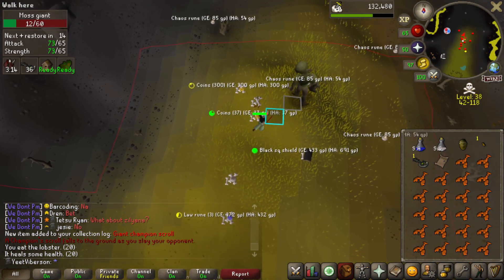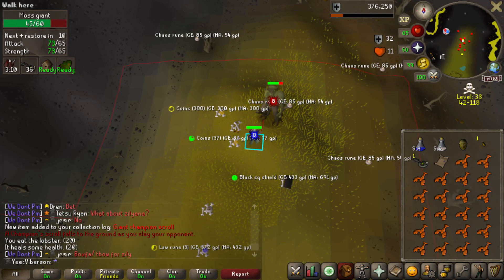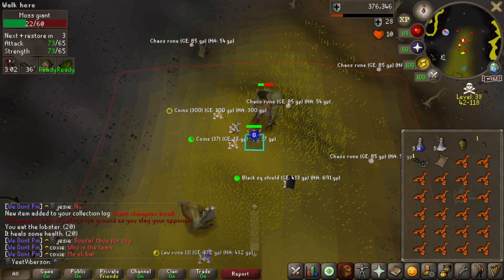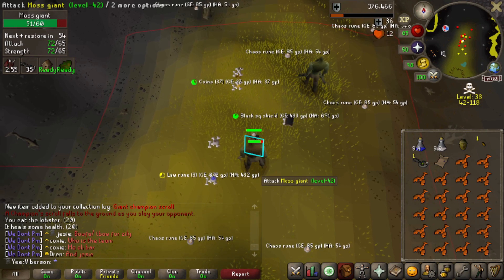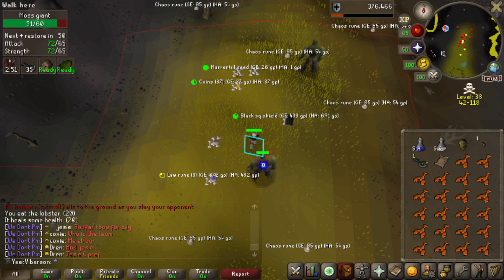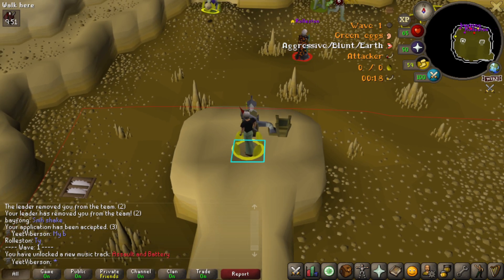That is a 1 in 5,000 drop, and I've killed 85 moss giants — holy crap, that is insane! I'm kind of debating running back to bank it just because of how rare it is, but I also don't really care about the champion scroll. I think I'll stay and get a few more mossy keys before I leave.